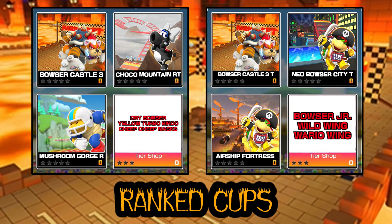The tier shop week one has Dry Bowser, Yellow Turbo Birdo, and Cheap Cheap Mass. For second week ranked we've got GBA Bowser Castle 3T, Airship Fortress Normal, and Neo Bowser's City T. It's about time Airship Fortress returns — it has a bunch of Bowser's minion characters which fits the special pipe theme. Neo Bowser's City T will also be back in a ranked spotlight. The tier shop week two has Bowser Jr., Wild Wing, and the Wario Wing.